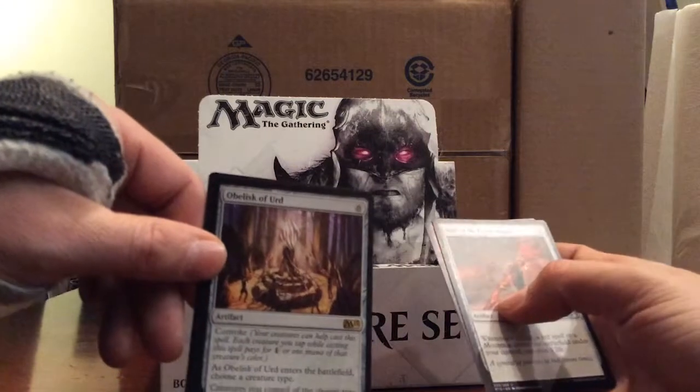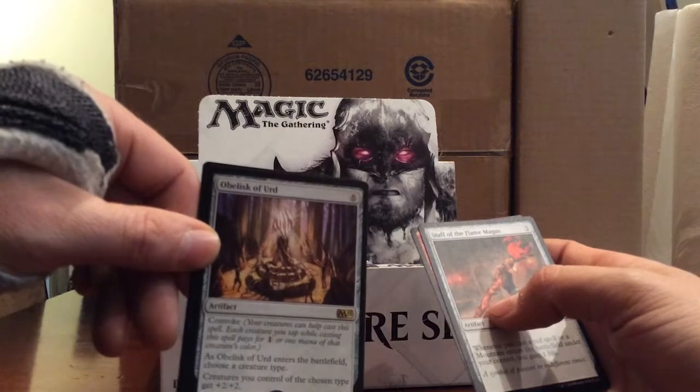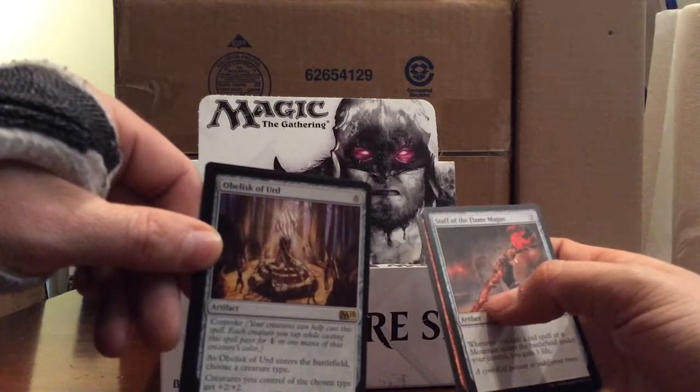Obelisk of Urd - six colorless with convoke. As Obelisk of Urd enters the battlefield, choose a creature type. Creatures you control of the chosen type get +2/+2.